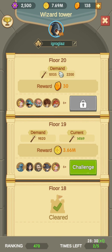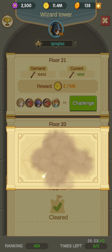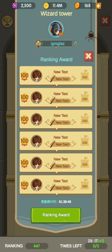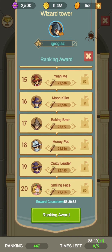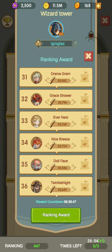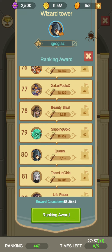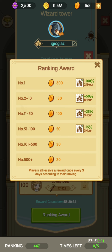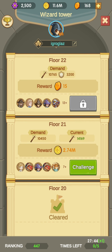Another type of content is the Wizard Tower. It's quite easy — you have a timer that restores after some time. You go high and there is a leaderboard at the top. Maybe you know some of these players — if you see yourself, please write me a comment. I am currently at rank 400, and every day you have an additional reward for getting to the top. Don't forget to clear the Wizard Tower.